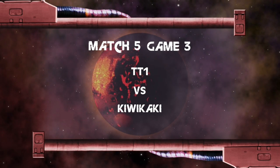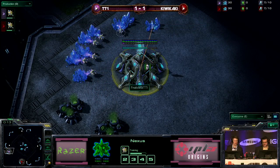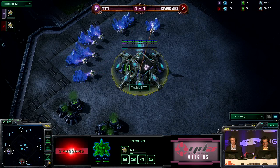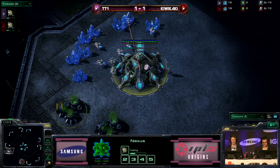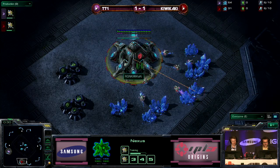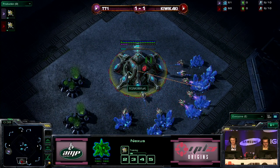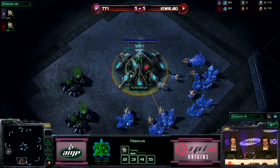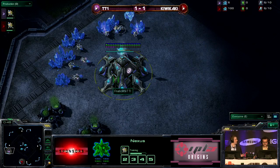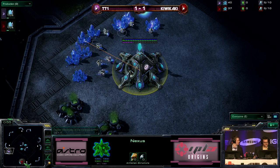The game is beginning here on Metalopolis. On the left side of the map, our pink Protoss player from team Fanatic MSI — that is tt1 — and his opponent down at the six o'clock position, our red Protoss player, that is rain kiwikaki. Close positions by air. You don't see a lot of air units other than observers in PvP, but you never know what we might see here.